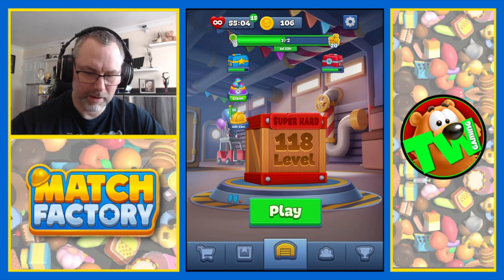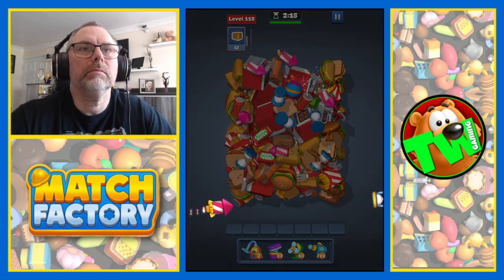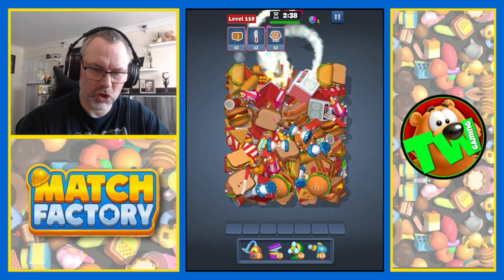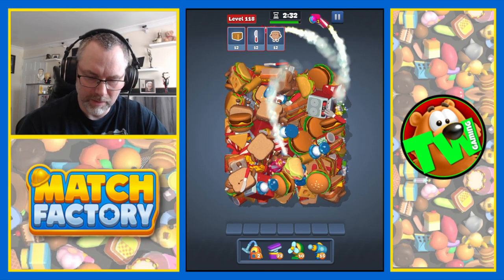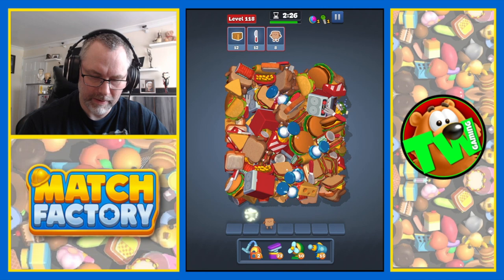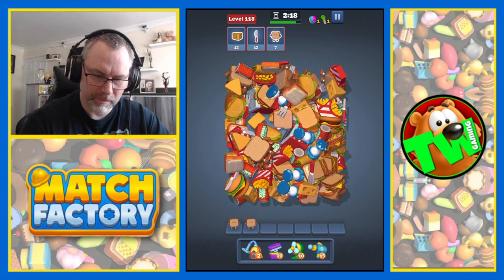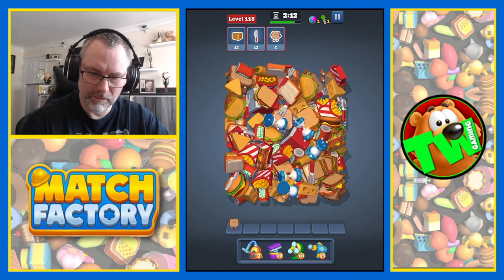Oh good, and now we move on to a super hard level. Helmet rush is underway. Super hard level 118. We need knives, we need cheese, and we need sandwiches. Is it actually a sandwich or just a bit of bread? I think it's just a bit of bread, with a smiley face on. We also have to get rid of some of the other objects as well because you can't always see what you're after until you move some of the other stuff.